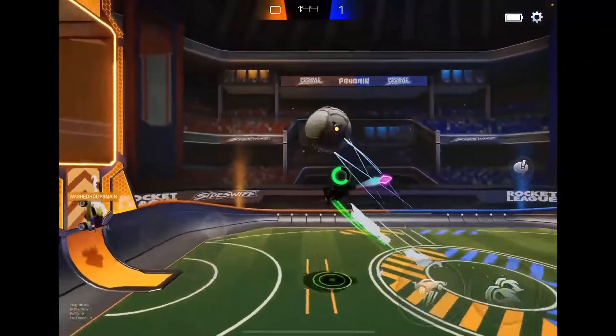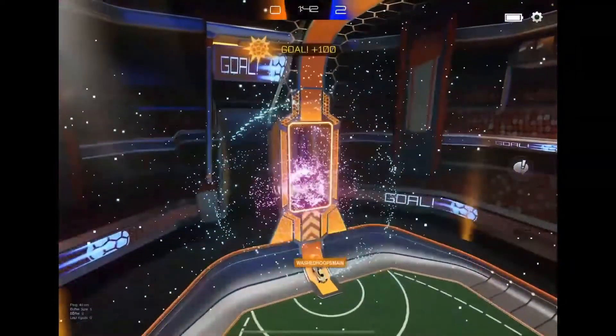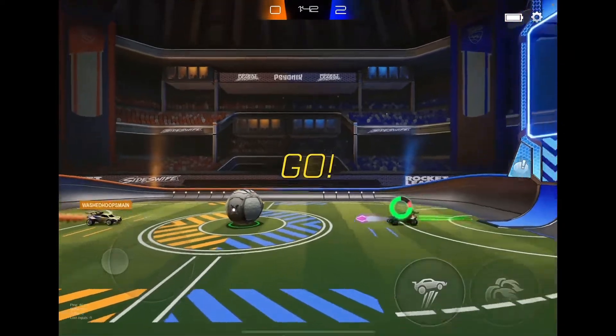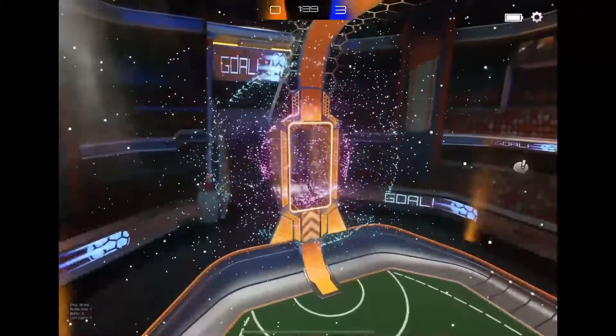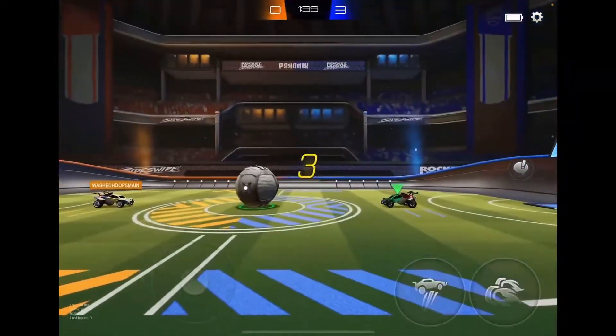Souths has a good bounce there. Washed Hoops commits early, goes a little bit too high. Souths can push that in underneath Washed Hoops to make it 2-0. Washed Hoops can't get up there in time. Souths is there first to make it 3-0, pushes in the open net. Very clinical finishing from Souths.